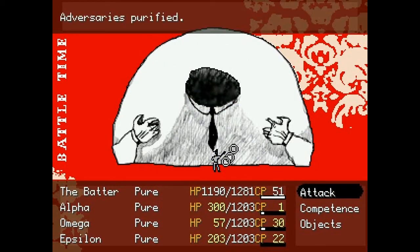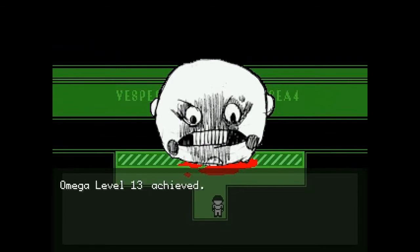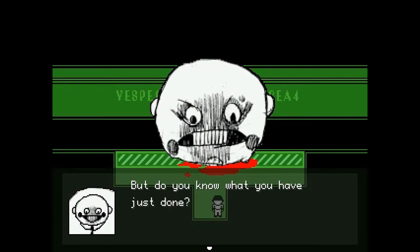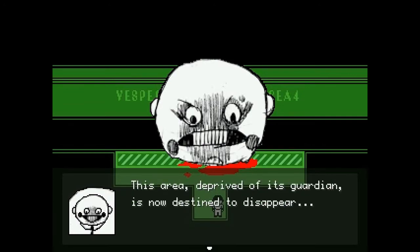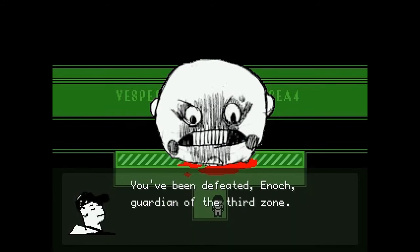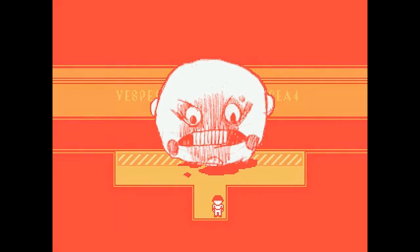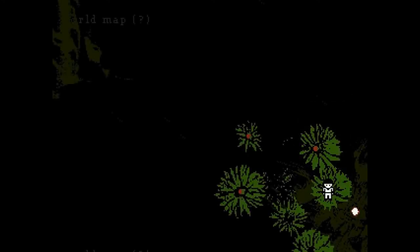We did it — we beat him! That was simple. 'But do you know what you have just done? This area, deprived of its guardian, is now destined to disappear. And the men who live here, whether they deserve it or not, will fall into nothingness, never to return.' You've been defeated, Enoch, guardian of the third zone. This land is finally pure. And here we go — the bright light, and then we see that person again. We'll save, and I think that's where we'll end the episode, guys. That was actually a really quick zone. Please comment, like, favor, subscribe, and as always, goodbye.